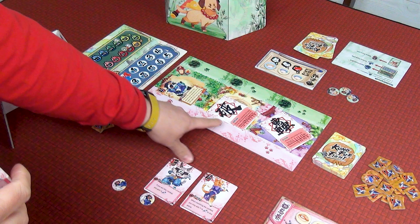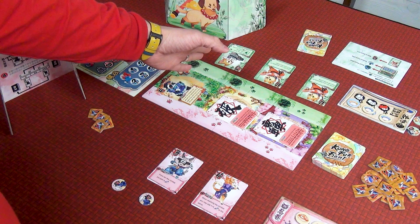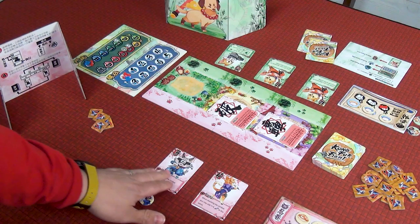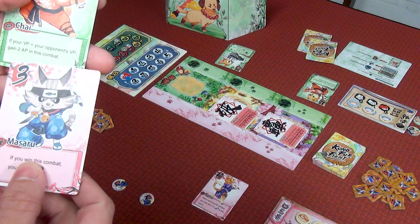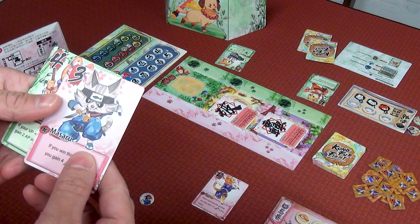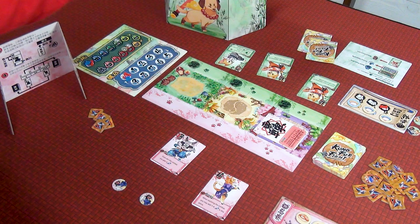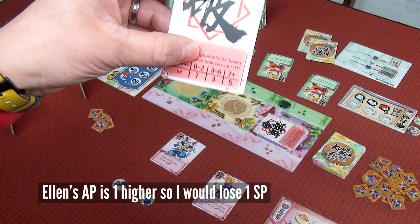The arenas have cute little paw prints for Arena 1, Arena 2, and Arena 3. You resolve each one by one. For instance, if I have nothing and Ellen has a two, she automatically wins that arena and takes that reward card directly into her hand to play even next round. In another arena, it's three to four — her leader ability says if your VP is greater than your opponent's, you gain two AP in this combat, but we're at zero each so that won't apply. If she wins, she gains four temporary weapon tiles. She would win and take the break card, reducing my SP based on the AP difference — since we both have zero, I'd go down one SP.